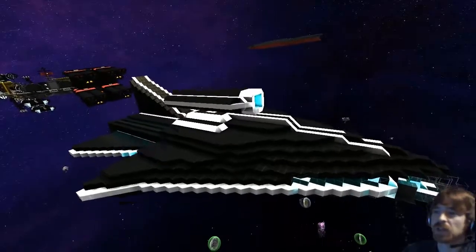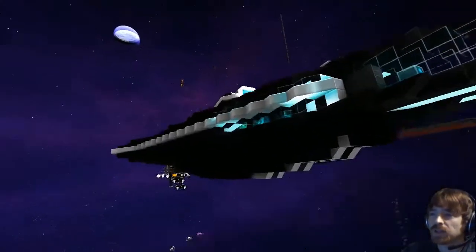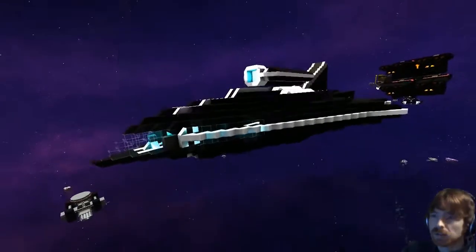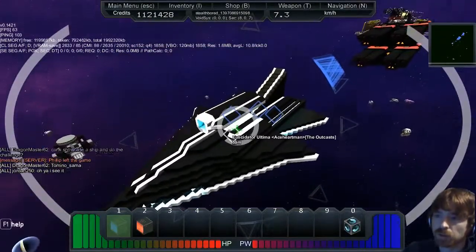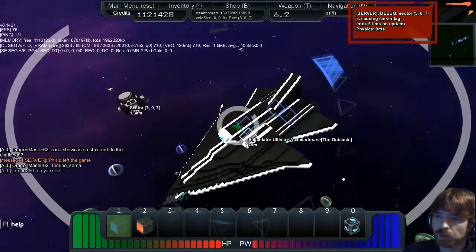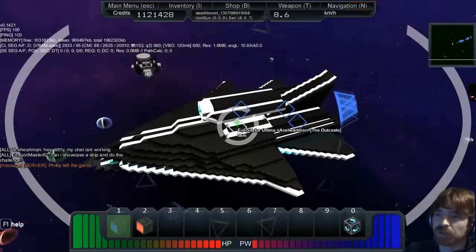Ace Hartman is in the chat but he's not responding — he's sitting here, so I thought we'd just take a quick look at this ship anyway. So let's see what it's called — I thought it was the Euclidator but it's not, it's the Ulicidator.